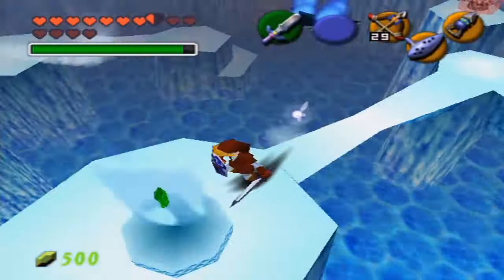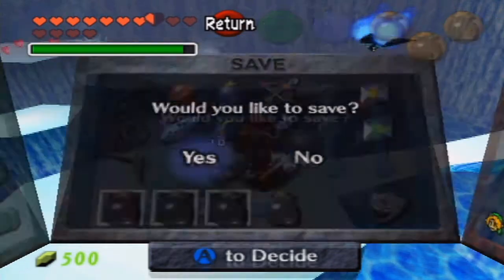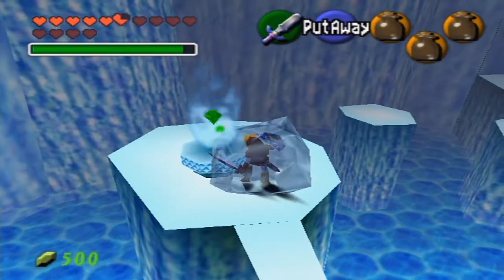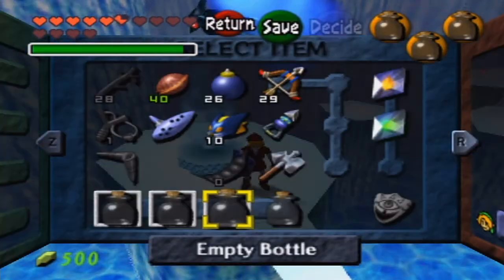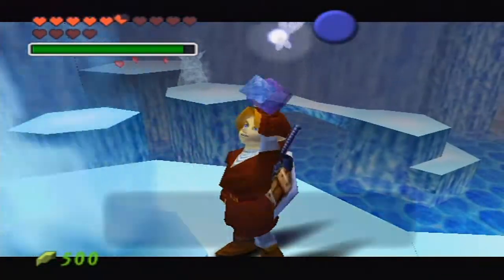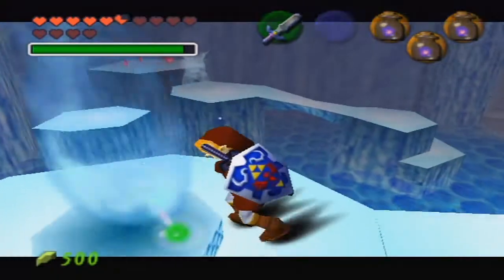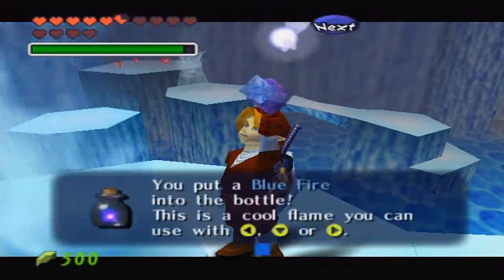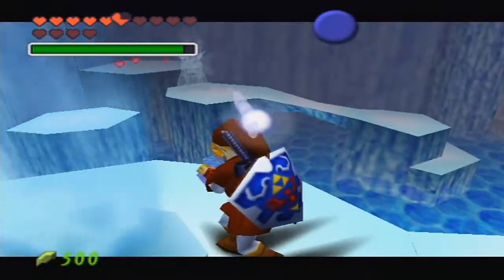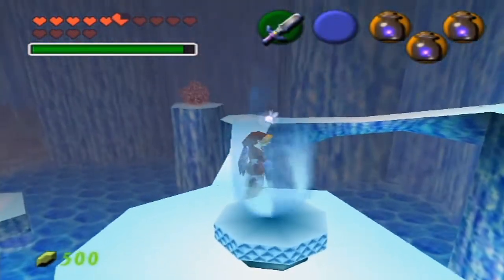I have four bottles that I'm going to go ahead and fill up with blue fire, which is right in front of me. The blue fire can be used to melt red ice — that's like the only thing that can melt it. And if you guys saw King Zora, he was encased in that red ice, so this is the material right here we need to actually do the Big Goron's quest. So we might as well finish the dungeon first.